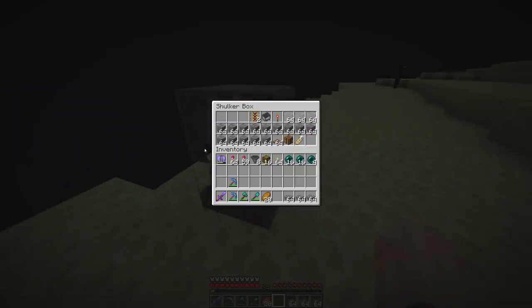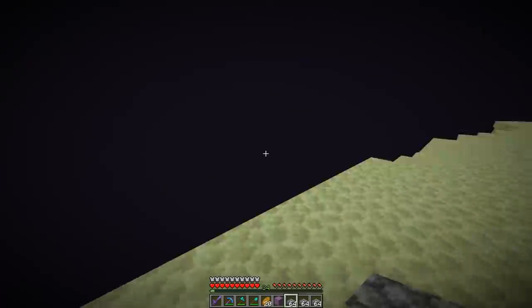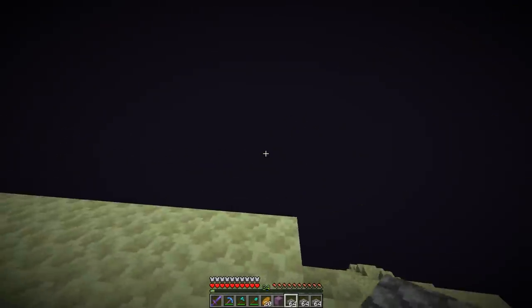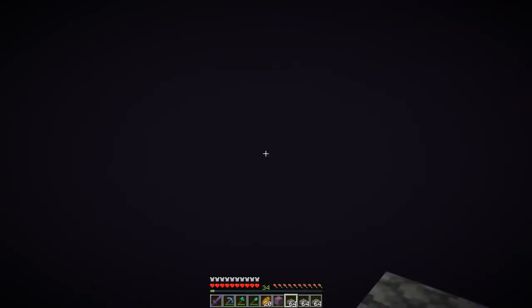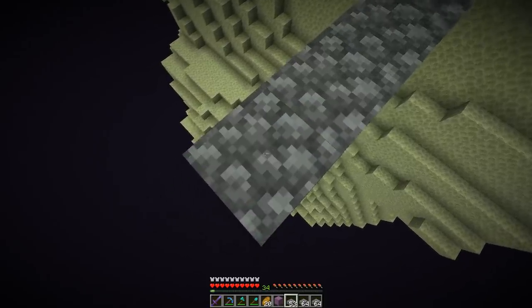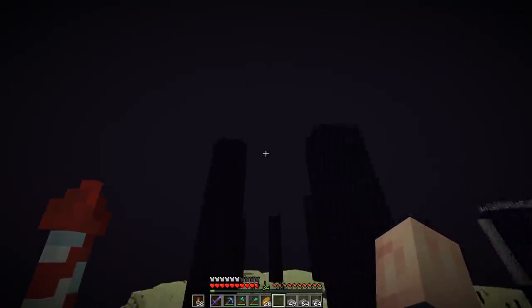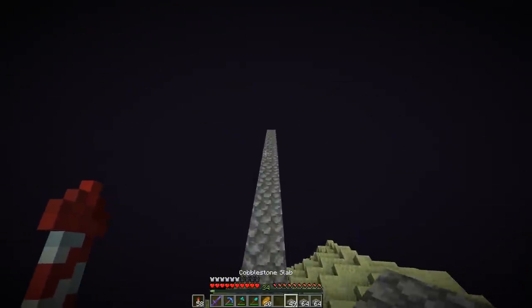The first step is to take your block that mobs cannot spawn on and build out three stacks away from the main island. It doesn't really matter exactly how much — you can build out anywhere between one and two hundred blocks. One fifty is usually a pretty safe number, but using three stacks just makes this really simple because you don't have to count it out. If you're using a slab, make sure you place it on the bottom part of the block, just to ensure that no mobs spawn. The reason we're doing this is so you don't have endermen spawning on that long skinny pathway and accidentally killing you.